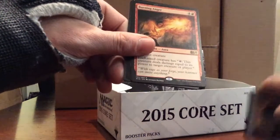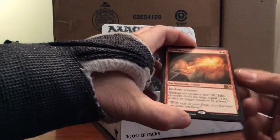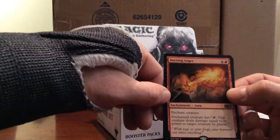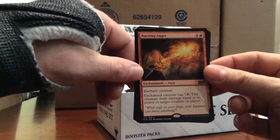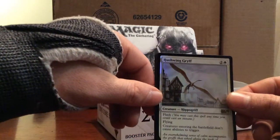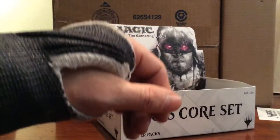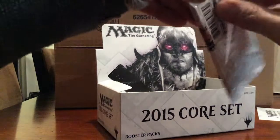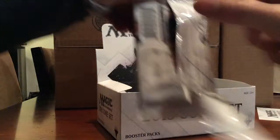Meteorite, Restock, Overwhelm. Our rare is Burning Anger - one red and four, enchantment aura. Enchanted creature is tapped: this creature deals damage equal to its power to target creature or player. And a foil Hushwing Griff - nice foil rare. Probably won't see another foil rare in this box. Usually you're guaranteed one foil rare; you're lucky to get a foil mythic.